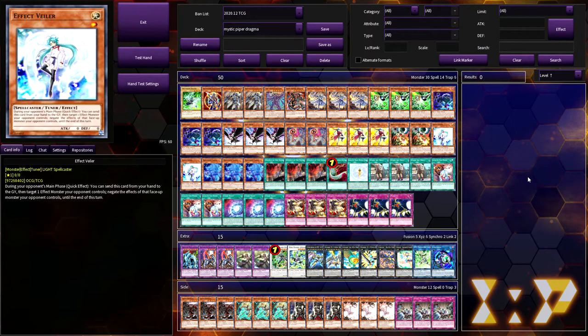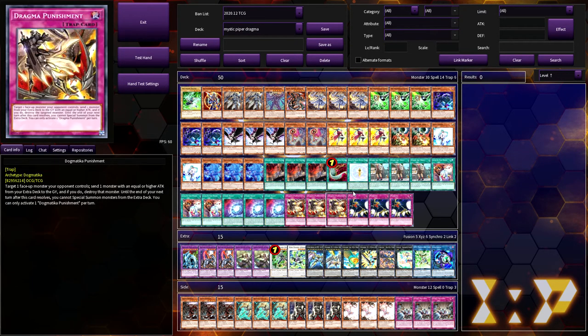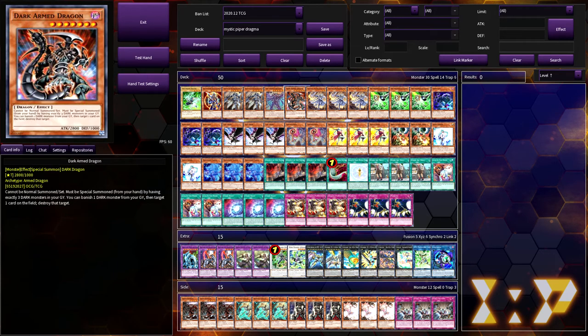What is up you guys, it's your boy Avery here. I wanted to bring you guys a very interesting deck profile that I thought I covered on the channel but actually never did. What you are looking at is a 50-card tower that I got from a TCG Player article over a month ago and I've been testing with it on and off — it's actually a pretty solid deck. This is Mystic Piper Dogmatica, or Mystic Piper Chaos Dogmatica, whatever you want to call it.